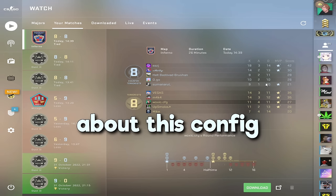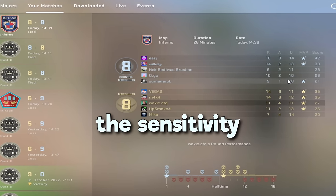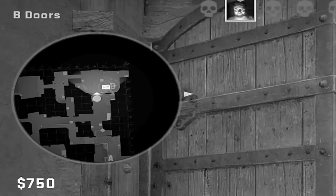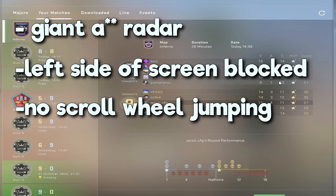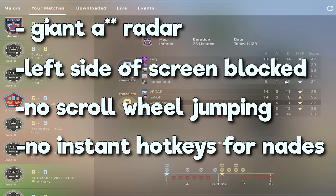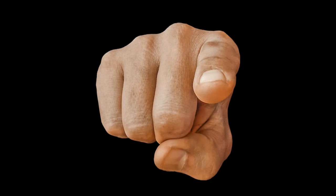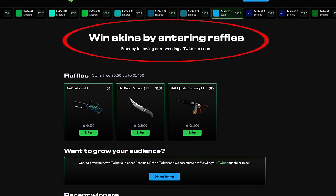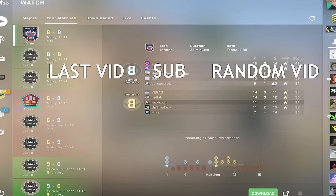I gotta give you guys an honest rating about this config — I'm gonna give it a legit four out of ten. This config is so bad. I thought the sensitivity was gonna be the worst part, but no — you have a giant-ass radar which doesn't even cover the entire map, your weapon is on the left side, and these two things basically block out the entire left-side half of your screen. He doesn't have scroll wheel jumping, and he has to cycle through nades instead of instant hotkeys. Don't forget to like the video. I've also launched my own site called notneyork.com where you can open daily free cases or join giveaways through raffles. As a celebration I'm giving away a flip knife — click the second link in the description. If you want to see another config, leave a comment below. Hope you guys have a good day.